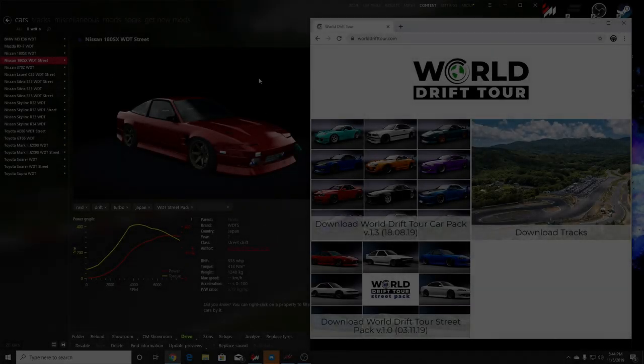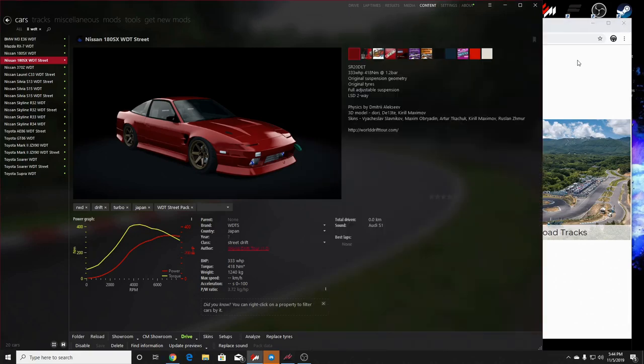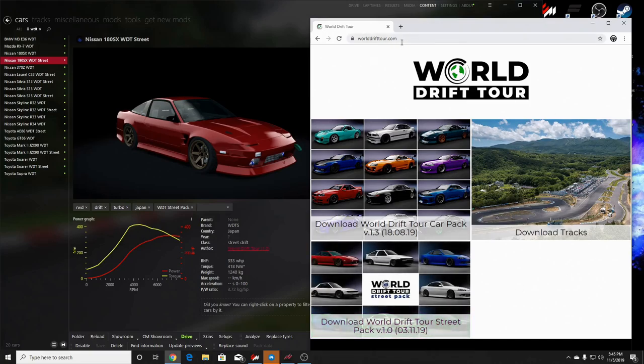What's up everybody, welcome back to the channel. I'm Evil Rabbit, here on a PC — you can see we got Content Manager in the background. A subscriber let me know about World Drift Tours releasing a street pack a couple days ago, and it looks like they did on the third of this month. Download their tracks, their street pack, and their other cars — link is in the description or go to worlddrifttours.com.